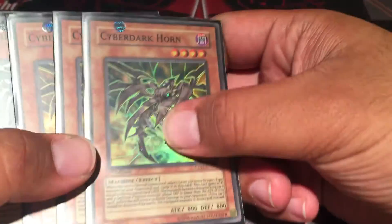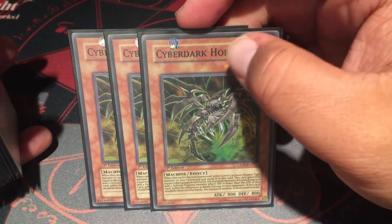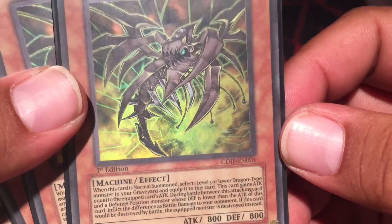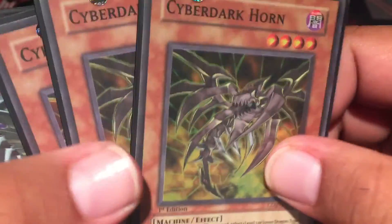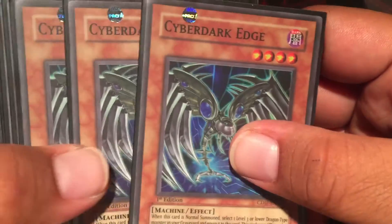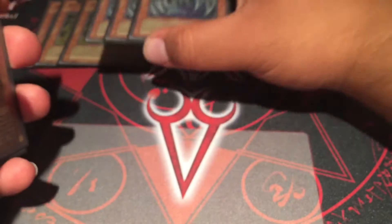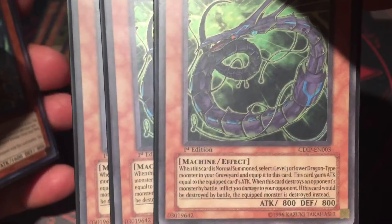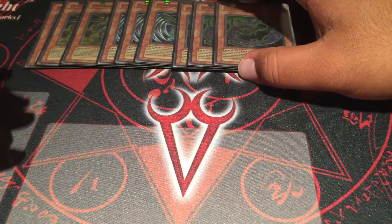I played three of each of the originals. Horn is my favorite - he pierces. They all have the effect that when they're normal summoned, you select one level 3 or lower dragon type monster from the graveyard and equip it to this card. Horn's unique effect is piercing, and if they would be destroyed by battle, the equipped monster is destroyed instead. Three of those. Three Edge, whose unique effect is he can attack directly but the attack damage is halved. And Keel - if you destroy an opponent's monster by battle, you can deal 300 points of effect damage.